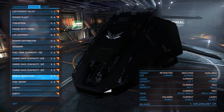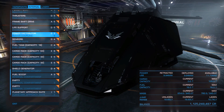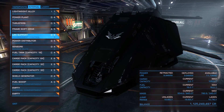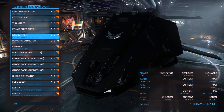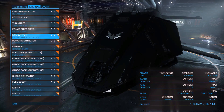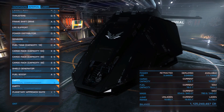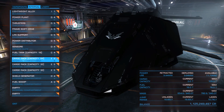A shield generator is necessary if we want to protect ourselves, and a fuel scoop is of course necessary. Unfortunately, like this we can only equip an A3 fuel scoop, which will be a bit problematic when we want to replenish our fuel — it will take us some time. Everything else is downgraded, nothing else equipped — only a jump booster and a heatsink launcher in the utility mounts. Like this our jump range is not that bad actually, at 15.74 light years. It could be used as a rare goods trading vessel or for long range smuggling. The problem is the fuel tank is at capacity 16 and we can only use an A3 fuel scoop if we don't want to sacrifice more cargo. We could remove one of the cargo racks and replace it with an extra fuel tank or a better fuel scoop.